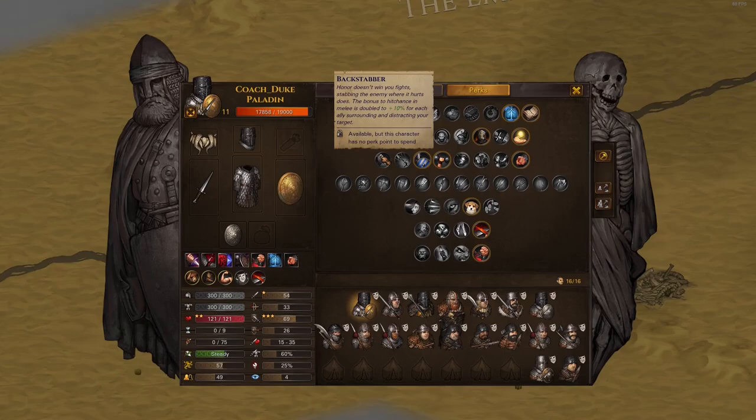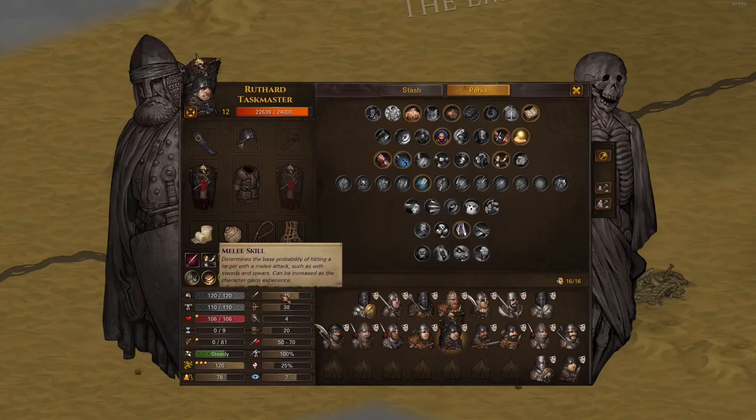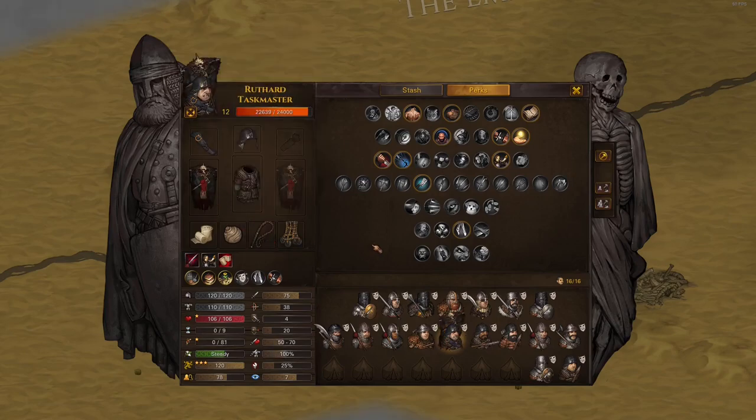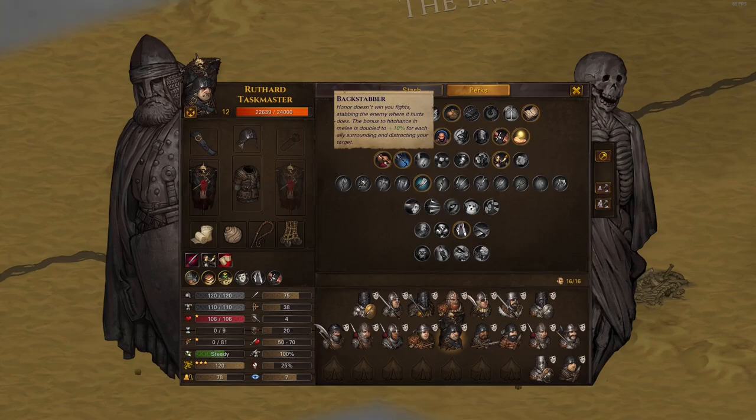Backstabber is a patch-up perk. When you fight someone with an ally adjacent, you normally get plus 5% chance to hit, and Backstabber doubles that effect. I have this on one bro with bad melee attack as a patch-up. It's very useful for disarming dangerous enemies like orc warriors threatening your best bro - with adjacent allies your hit chance reaches crazy levels, negating the bad melee attack. Rarely used but sometimes very useful.